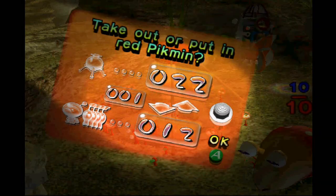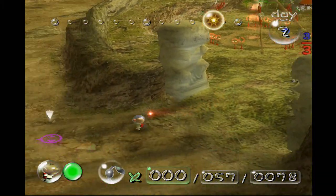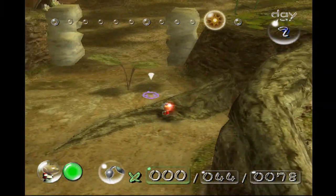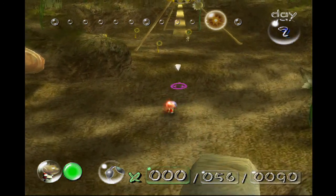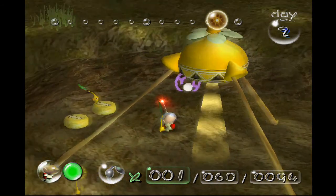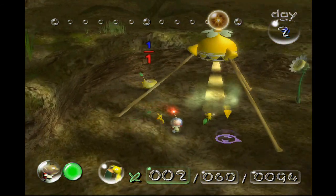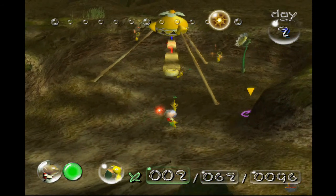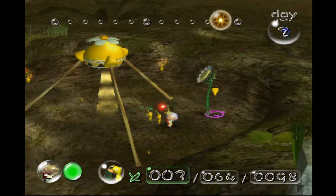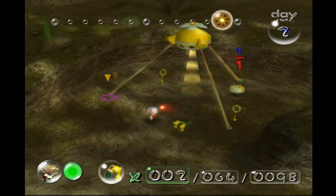We're going to throw these back in the onion for now. At the end of this day cycle I'll try to pluck the remaining red ones, but right now the best thing to do is grow as many yellow Pikmin as possible. You can always pluck the red ones on the next day cycle — they won't disappear; they'll always stay firmly planted in the ground. That also gives them more of a chance to flower.